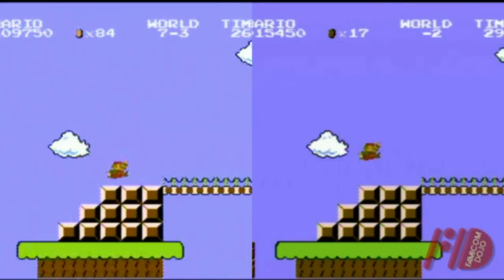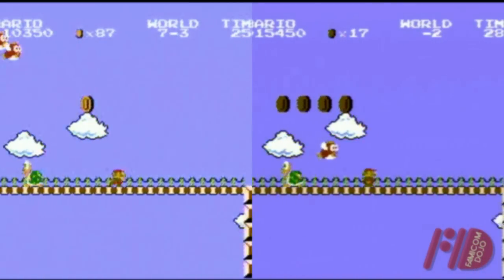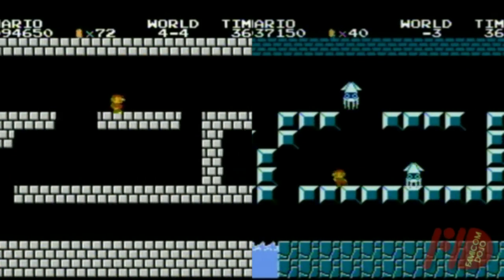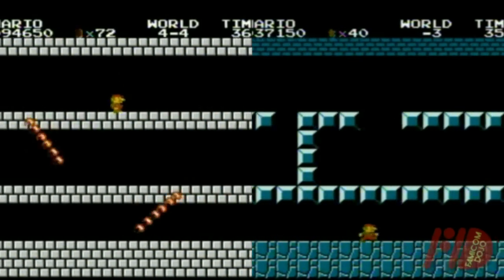Minus World 2 is a pretty straightforward copy of World 2-3 or World 7-3. And Minus World 3 is just a variation of World 4-4, which, when you beat it, cycles you back to the beginning of the game.